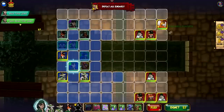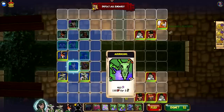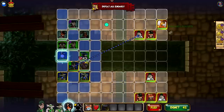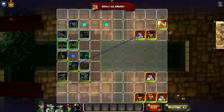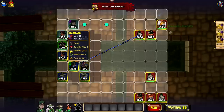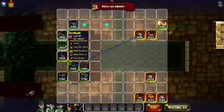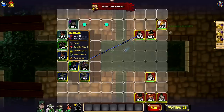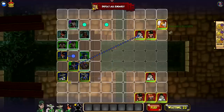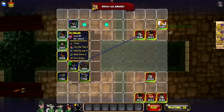It looks like we have some other people. This guy's Ratbeard is promoted — level 55. Turn the Tide, Hold the Line, Bladestorm, First Strike. I think some people did mention that Ratbeard was pretty good, but look at my companions — they both have Relentless and Riposte, which I think is just better than what Ratbeard has.